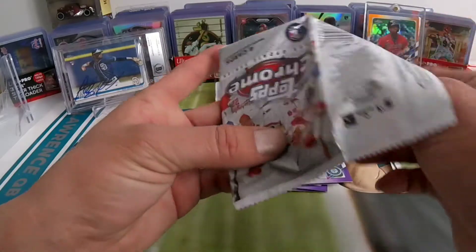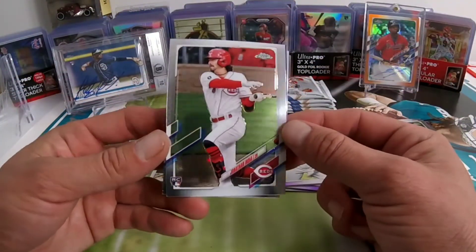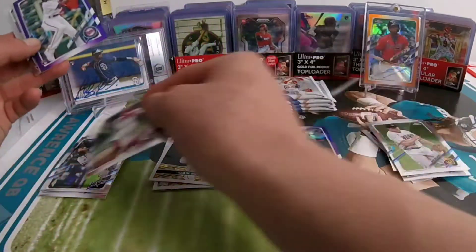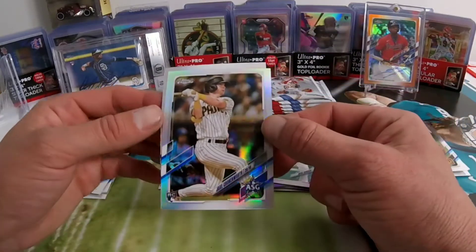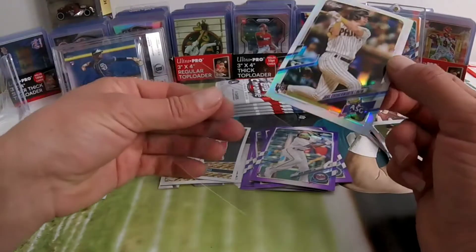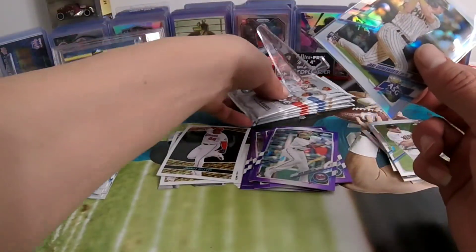Halfway through the box, let's go — still looking for some fuego. There's no — oh, there you go! Jonathan India, baby! There you go — and we have a refractor, it's probably one of those All-Star Game cards. Nick Gordon on the purple. All-Star Game refractor Jake Cronenwirth rookie card, baby — that's a hit for me! And Andrés Giménez to end that. I'm a big Padres fan, live in San Diego — hell yeah, I'll put this one up next to the Tatis Junior.